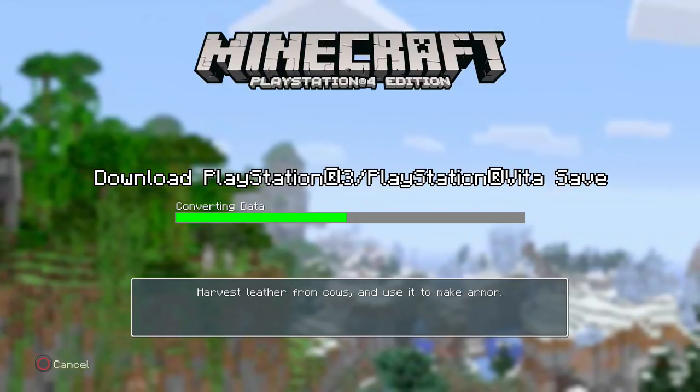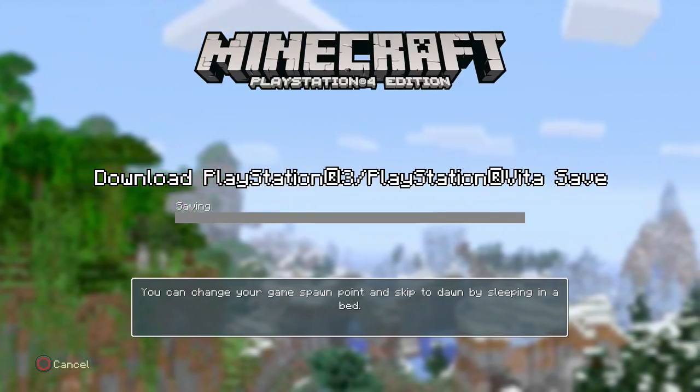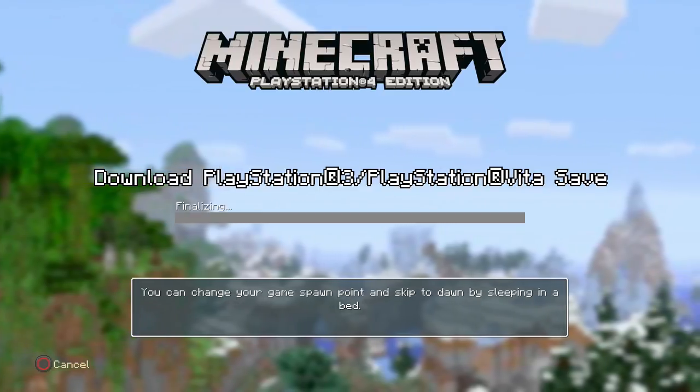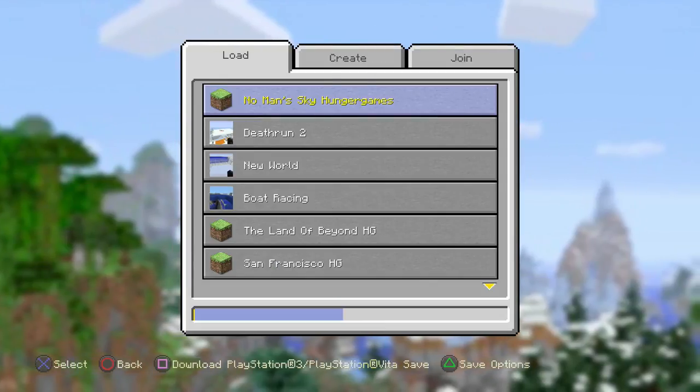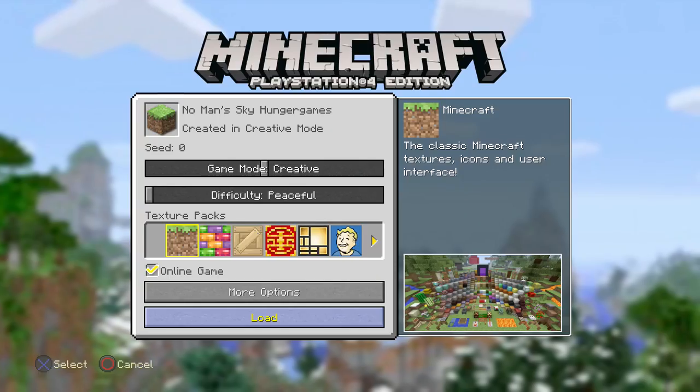Then it will reach 100%, convert the data, and then it will complete. And that's all you have to do, guys — just click OK. Then you can click into the world, put it on Creative, and load it up.